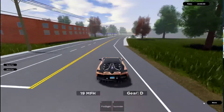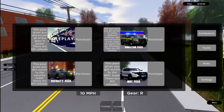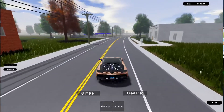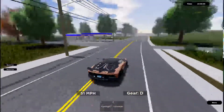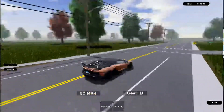To get the gun pass, you want to go to this little drop-down menu, press on game passes, and go to the one in the top left. It costs about 250 Robux — pretty good pricing compared to other games.